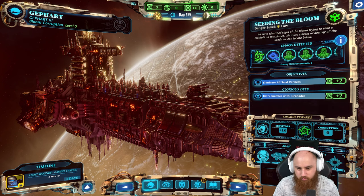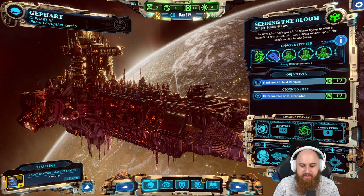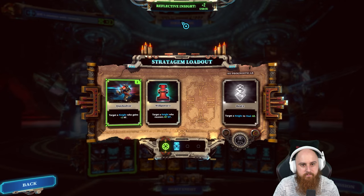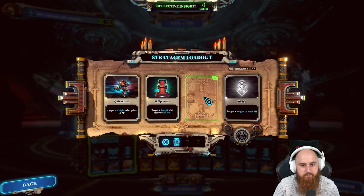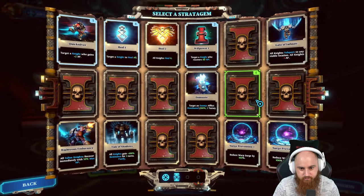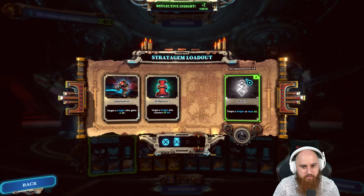The armory access rewards include a melee weapon - the Warding Stave - and some equipment that could be interesting. It's low danger. Mission objectives: eliminate all seed carriers and kill five enemies with grenades. Let's make it happen.